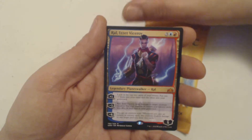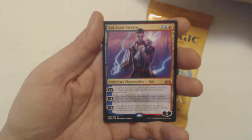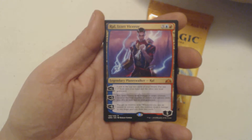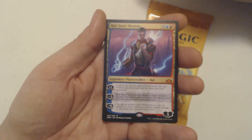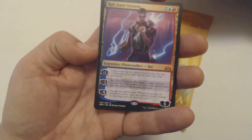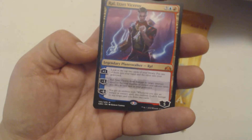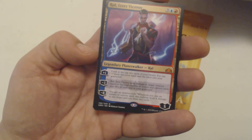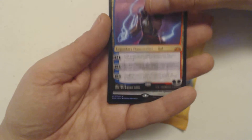Got a mythic, guys. Look at that — Ral, Viceroy. Three, blue, and red for Legendary Planeswalker. Ral comes in with five counters. Plus one: look at the top two cards of your library, put one into your hand and the other into your graveyard. Minus three: deals damage to target creature equal to the total number of instant and sorcery cards you own in exile and in your graveyard. Minus eight: you get an emblem — whenever you cast an instant or sorcery spell, this emblem deals four damage to any target and you draw two cards. Wow, that's really good.